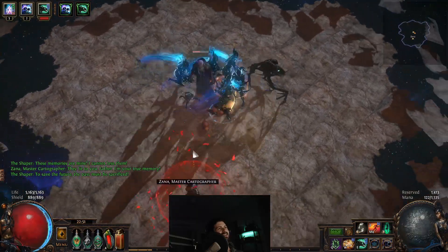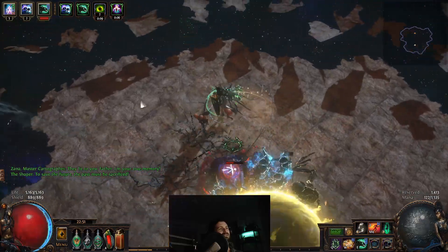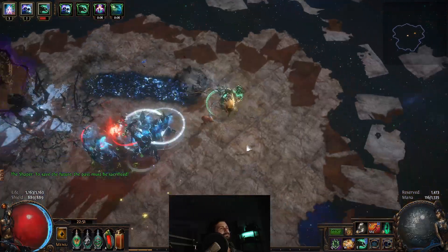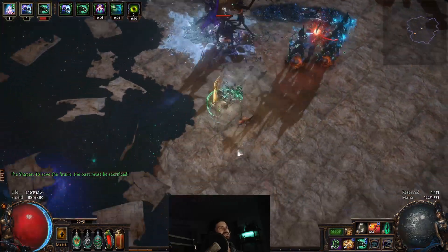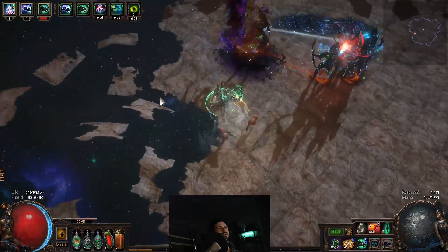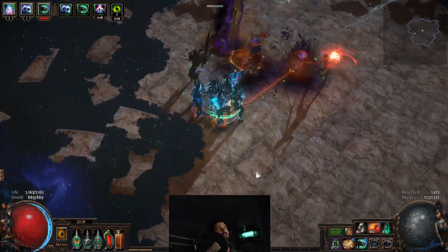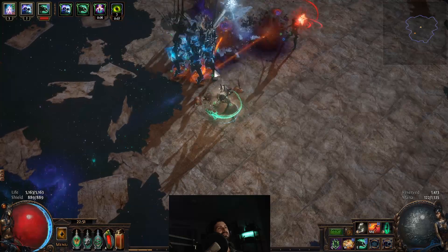Now we basically want to stay out of his kamehameha. Always stay out of the center — that's pretty much the goal here. Don't go near the center; if you're in the center, bad things are going to happen and you're not going to be happy when it happens.